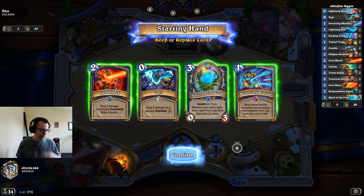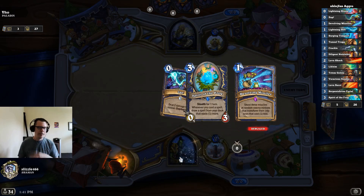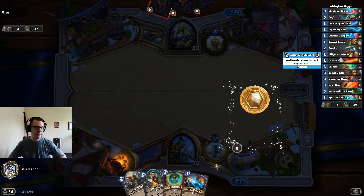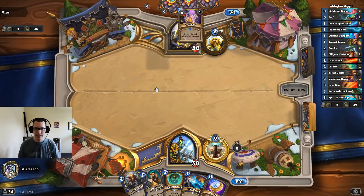Up against the Paladin, I don't really want any of these particularly. I'm looking for my Surging Tempest and my Tunnel Trog. I'm looking for my Diligent Notetaker to be able to return spells to my hand. I need my Lickum and I need my Totem Golem. And I got two of the four cards I wanted, so that's pretty good.